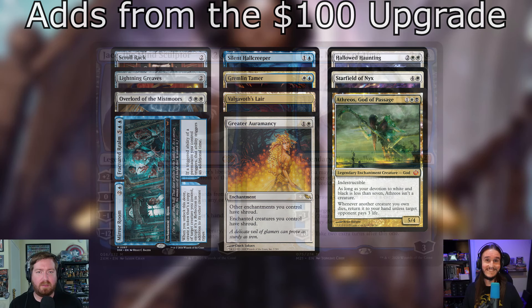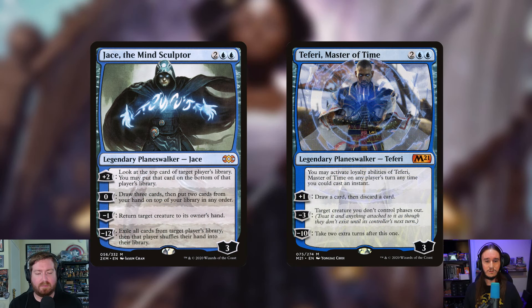The first is Jace the Mind Sculptor — two and two blue, starting loyalty three. He's got a plus-two ability to look at the top card of target player's library and optionally put it on the bottom. His zero ability is draw three cards and put two from your hand on top of your library in any order — essentially a free reusable Brainstorm. He's also got a minus one to bounce a creature. We really care about that zero, stacking and miracling over and over.